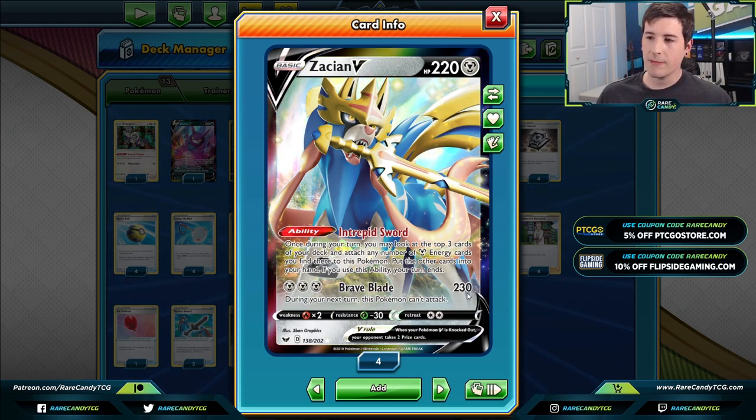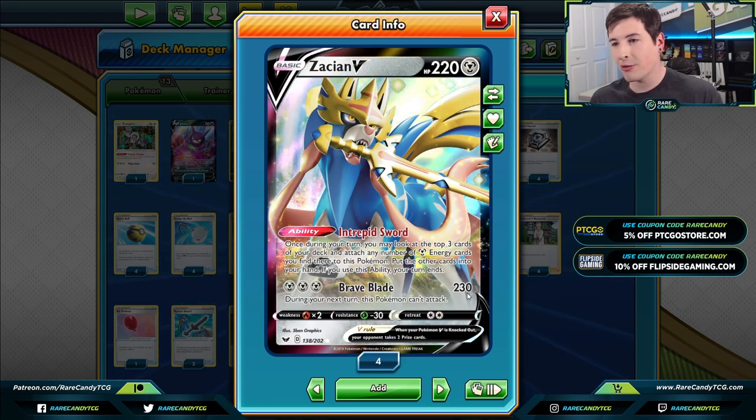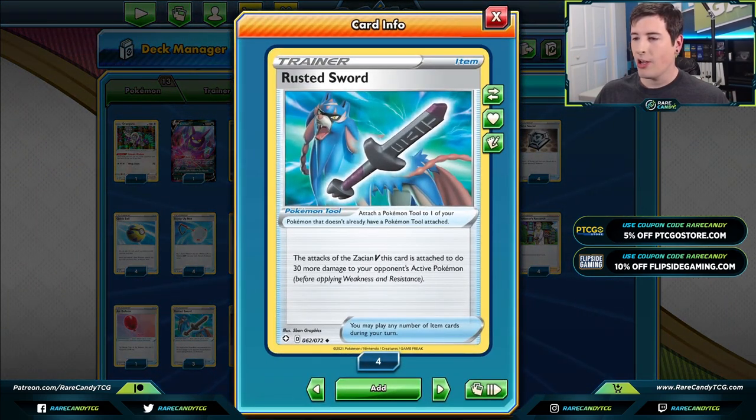230 is a good number, but you're just a little bit shy of knocking out things like ADP, Pikarom, Mewtwo & Mew, etc. Traditionally players have played ADP to increase damage output, but thanks to the new Rusted Sword card, our Zacians can do 30 more damage without having to run a bunch of clunky tag teams in your deck.